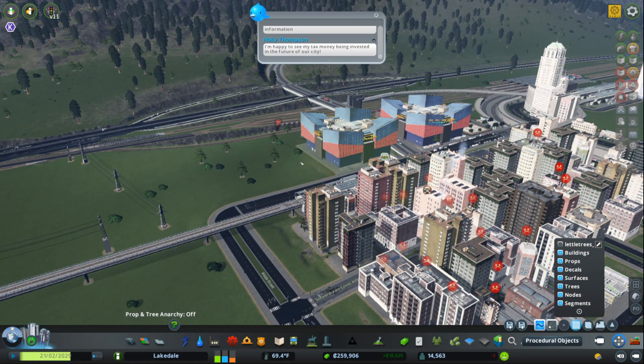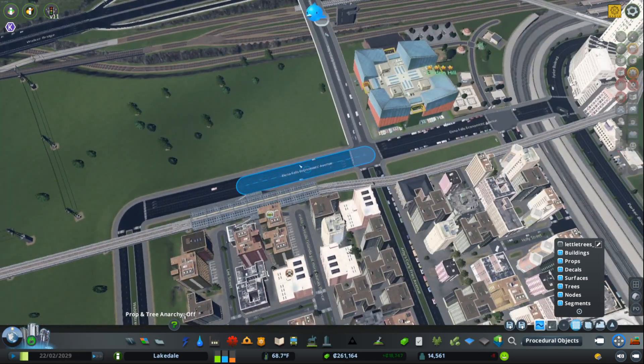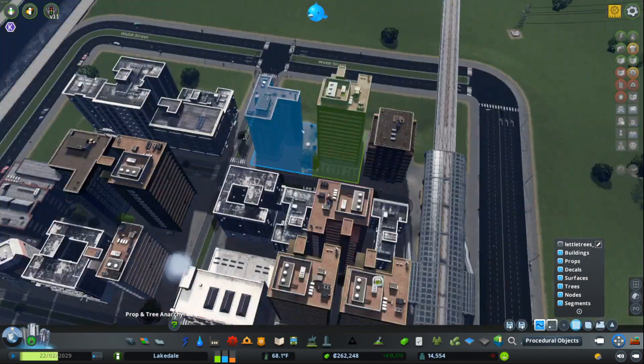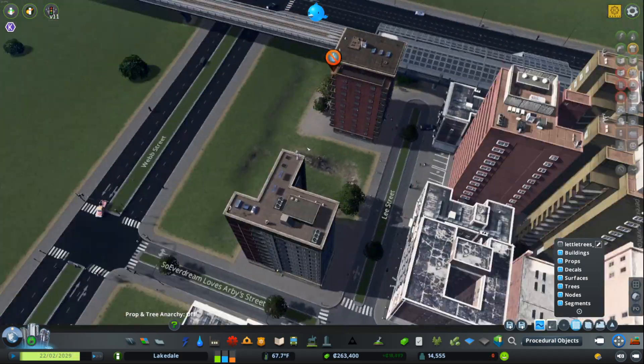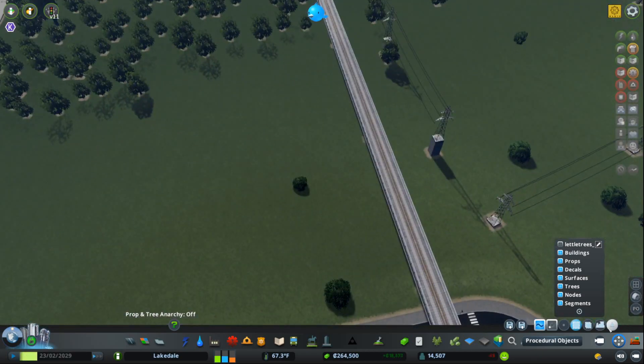Let's get rid of those by hitting Ctrl-Z. Ctrl-Z will undo any actions. Or, you can select something and hit Ctrl-B with the MoveIt mod selected to bulldoze it automatically. Or you can hit the bulldozer icon on the bottom menu.